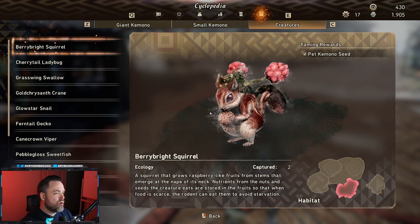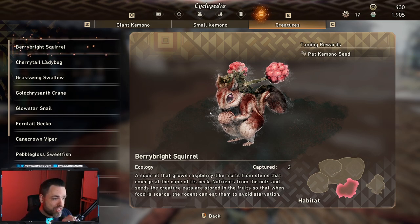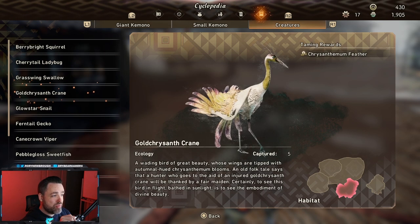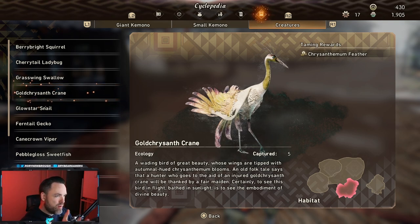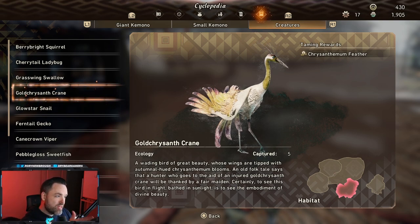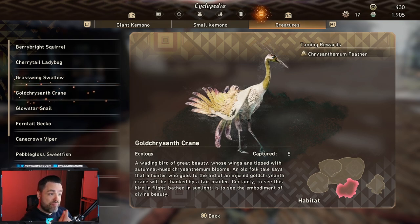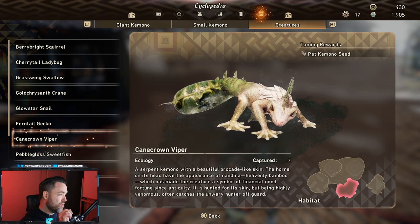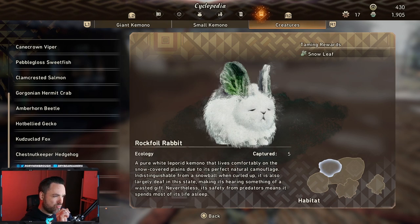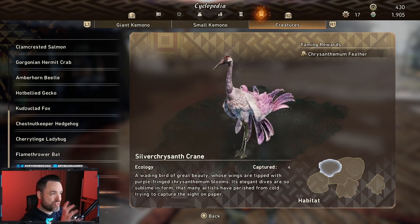Lastly, there are small critters throughout the areas. You don't kill these — you catch them. Some are quite large, like the crane here. Just catch up to it and grab it with your grab button, and you'll keep it as a pet. If you damage them too much, they vanish and you can't collect them. You have to catch up and grab them — the flamethrower bats are particularly rough since they fly high and you have to jump up and grab them mid-flight.